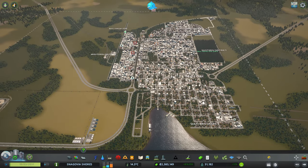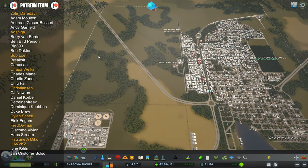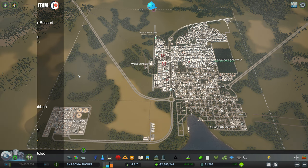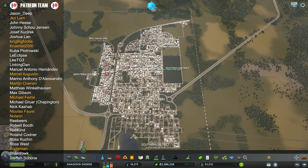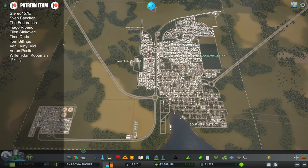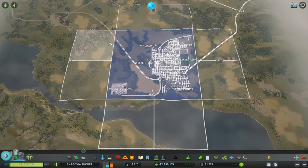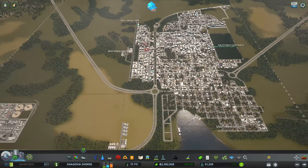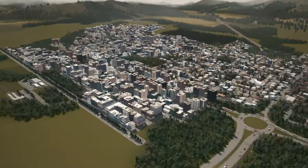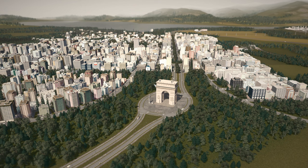Anyway guys, enough for today. Hope you enjoyed this one. From the next episode we'll start planning differently. I want to go for an oil industry — that's a nice combo. We can develop another train station, the first cargo station. We can still buy land. Guys, thank you very much for watching, hope you loved this one. Till next time, take care and I salute you.